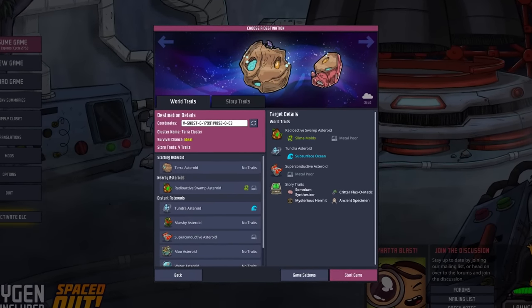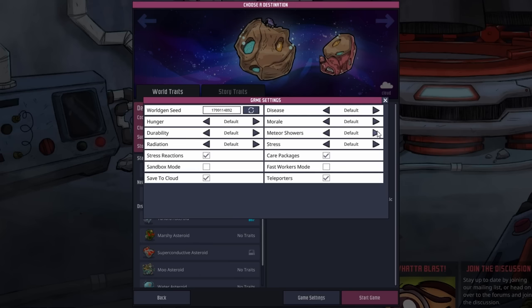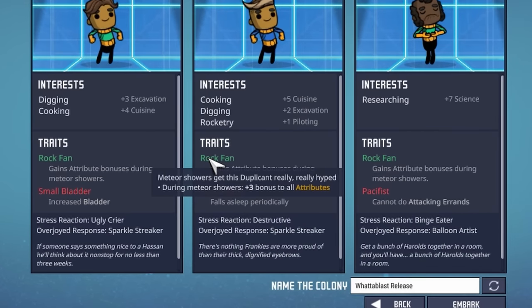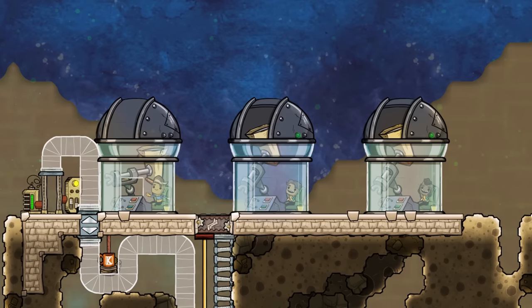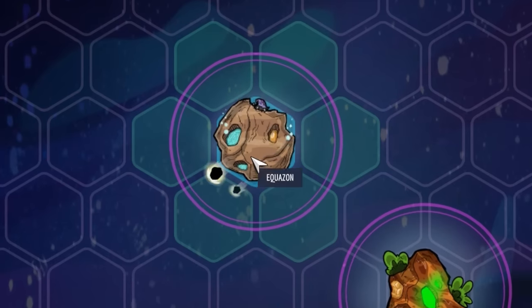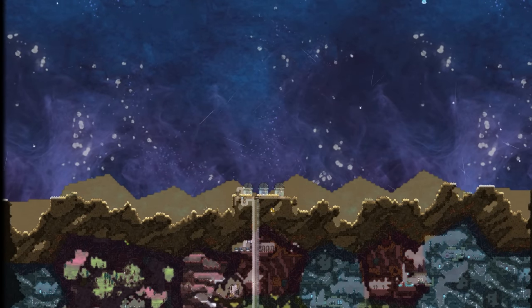Now the largest part of the update: meteor showers. There is now the option for both the base game and the DLC to set how often they should appear, from clear skies with no meteors all the way up to doomsday. They added the new rock fan trait which gives a plus three bonus to all attributes during meteor showers. On the star map, meteor showers look different depending on how far away they are — unidentified, identified, approaching, and finally crashing onto the planet.